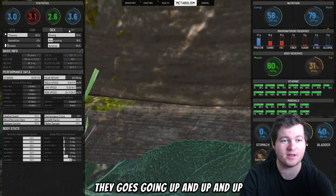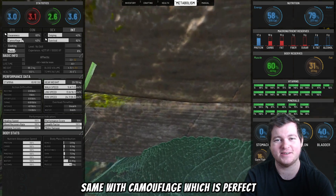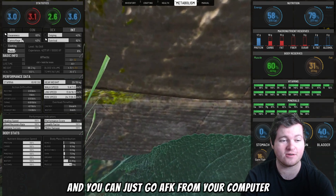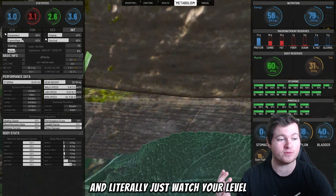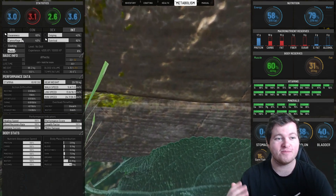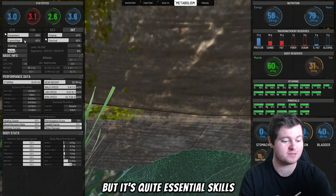It's leveling Stealth as you can see — I've got medium Stealth at 13,855 XP, going up and up. Same with Camouflage, which is perfect. You can just go AFK from your computer and literally just watch your level. It's slow as hell but these are quite essential skills, especially Camouflage when leveling it for the first time.